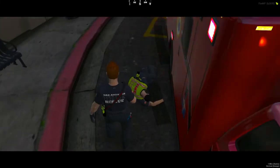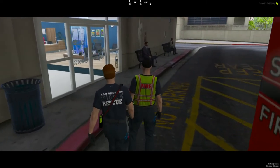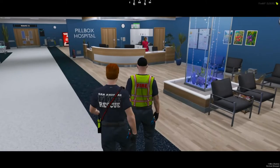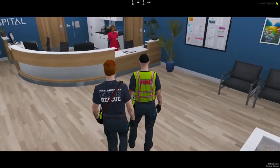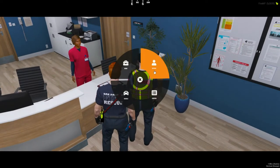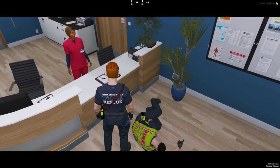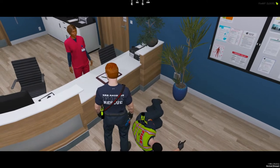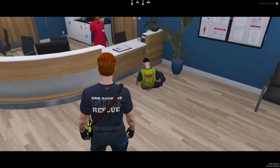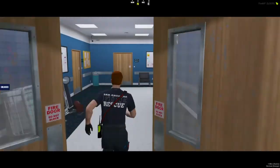Walk up to the patient and use your left-eye to escort again. Bring them to their feet and take them inside Pillbox. If a doctor is not on duty, take them to the check-in nurse. Bring them up to the counter. Use your F1 menu escort to drop them. Tell them to use their left-eye and check in with the doctor.